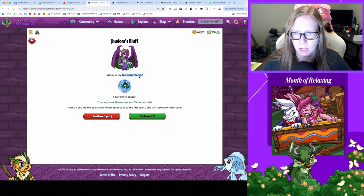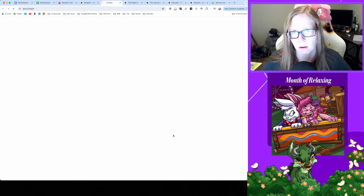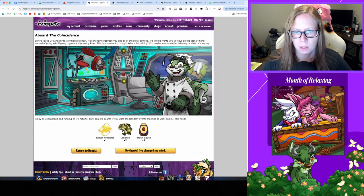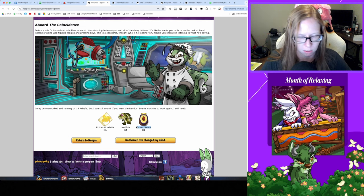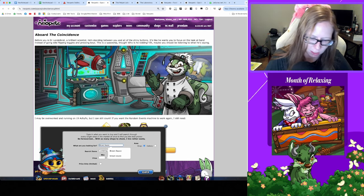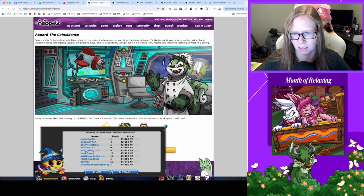Let's go pay a visit to Jhudora — she wants a Gormball stamp. Only 1,300 NP for that stamp, not bad at all. I have it! Got some noxious nectar. The Coincidence — I don't think I have any more brown sauce, used it all up, and I'm out of land fish too, so I'm gonna pass on this one. It's been a while since I checked on brown sauce pricing — let's take a trip down the pain lane. 39k — oh god, yeah, hell no.